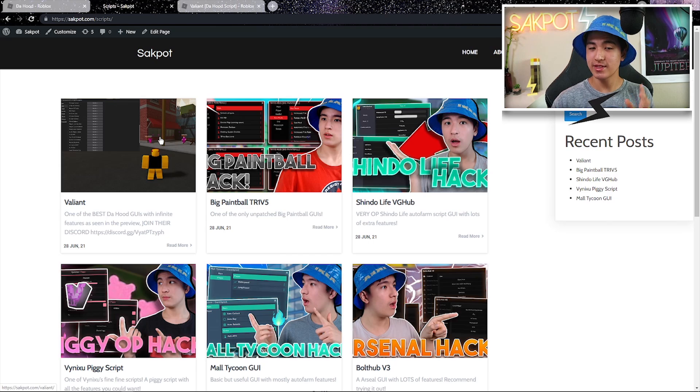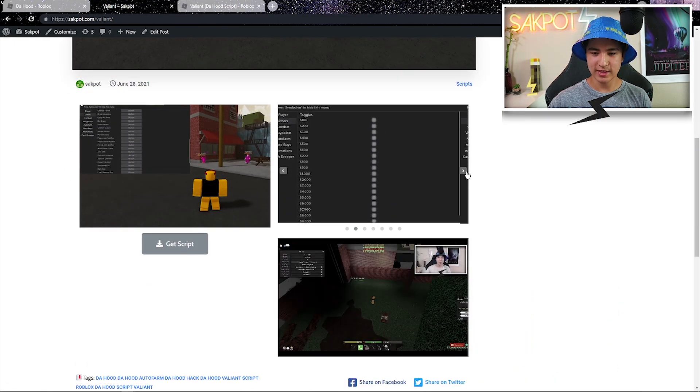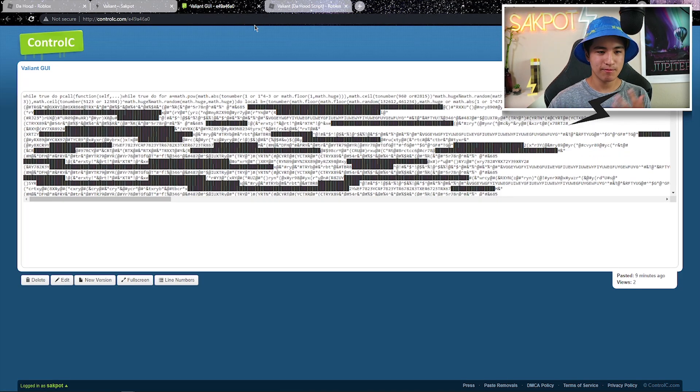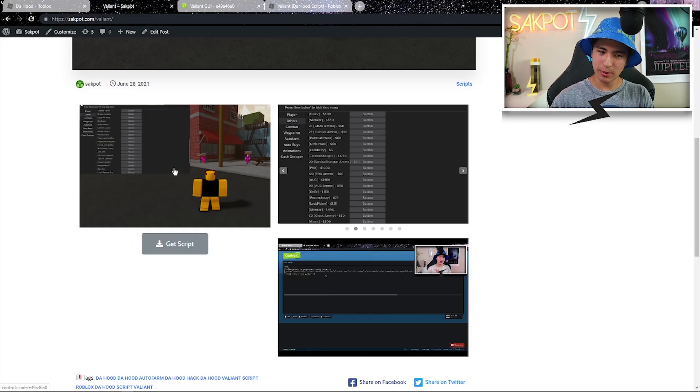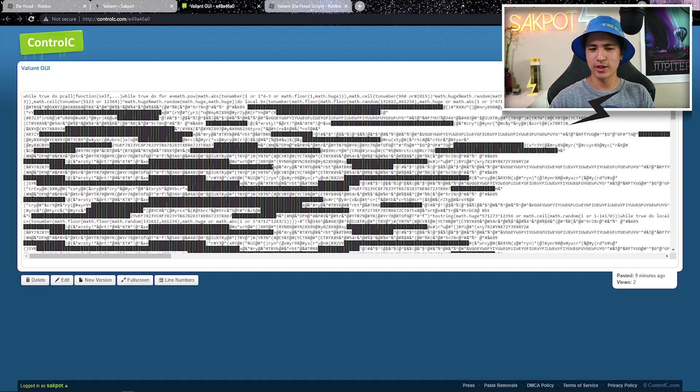Scroll around to find it — it's going to have a different thumbnail. This is a pre-recorded video and you'll see why in the next video. Anyway, go to the Valiant one and once you're there it should load up. Scroll to see all the GYs, then click on it. You can click almost anywhere on the image and you'll still get to the pastebin — or ctrl+c, pretty much the same thing.